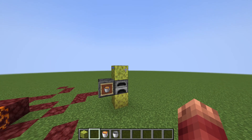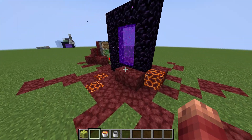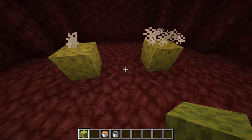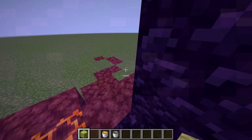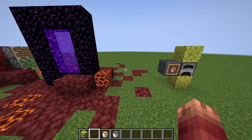In Minecraft, you can turn a wet sponge into a dry sponge by heating it up, usually with fuel in a furnace. But you can also go into the nether and place your wet sponges and they'll instantly get dried. These methods are nice, but they can't really be automated.